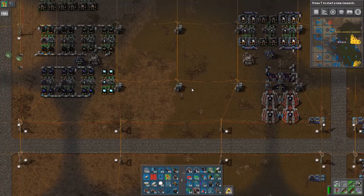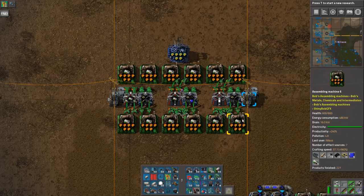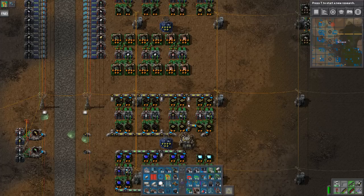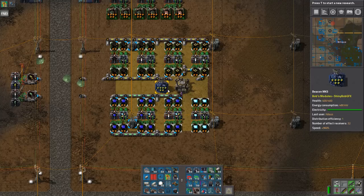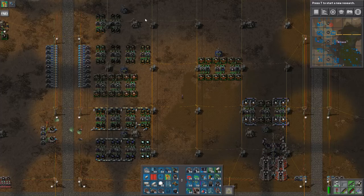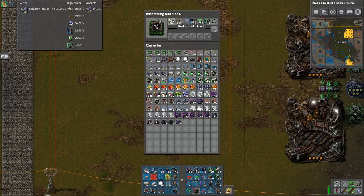It's not actually that bad. Everything is on a 30-second cycle, but this needs a lot of materials — I'm going to monitor the ratios. I've basically put one module on everything, which makes it go pretty fast. Let's look at the full satellite component list from here: rocket control, low density, solar panels, silver zinc batteries, and radar Mark 5. Then I started on the absolute most horrible item in all of Angel's Mods — the rocket fuel.